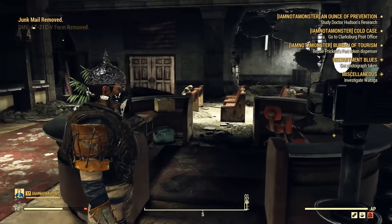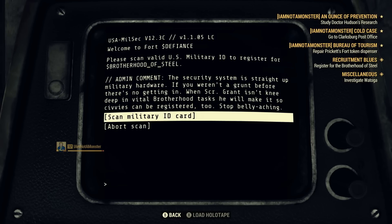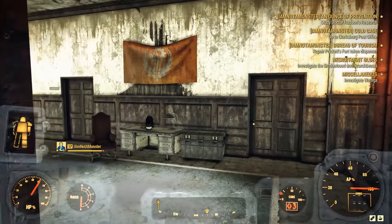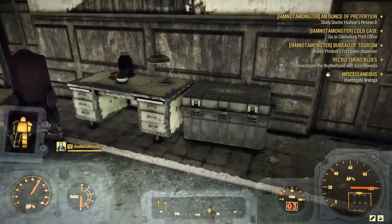Once you've survived this torturous journey, get your picture taken, and finally have your official government seal of approval, you can head back to Fort Defiance. Use the terminal to officially induct yourself into the Brotherhood of Steel. Now take the elevator up to the top floor into your new headquarters, which features a safe place to eat, craft, loot, and take on more requests for the Brotherhood.